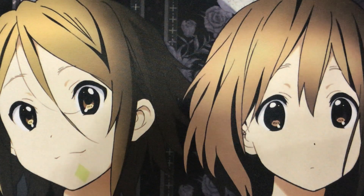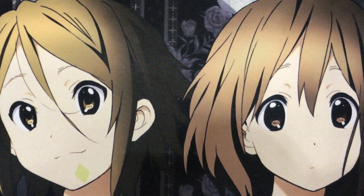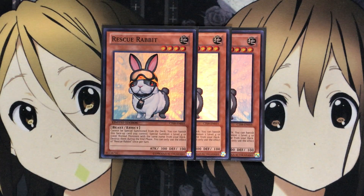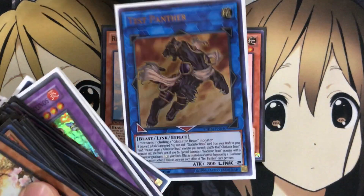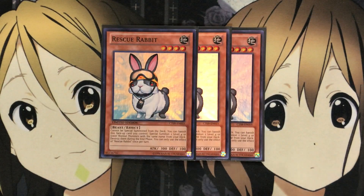For the higher-ups, I run three Gladiator Beast Andal. Andal is a Rescue Rabbit target, and you can shuffle back extra copies for a contact fusion, giving you more targets for Rescue Rabbit. Speaking of which, I run three Rescue Rabbit — getting out two Andal gives you your link summon option. You can go into Test Panther, which is a very useful link monster for the deck, or Gladiator Beast Dragesis depending on your play. Most of the time I go for Test Panther, and Rescue Rabbit with Andal sets up that play very easily.